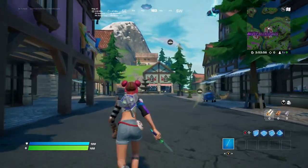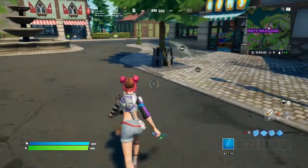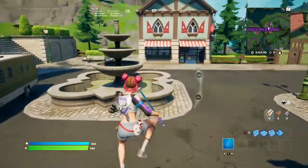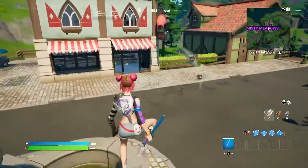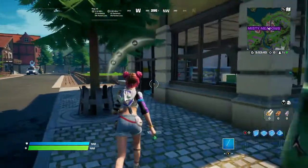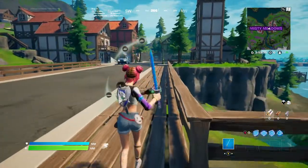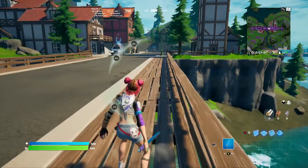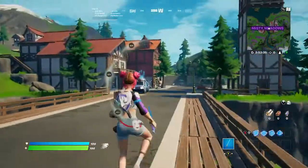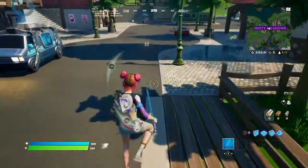Here we are with the Summer Sky skin in game. If you wear the back bling and the pickaxe together, the pickaxe actually comes out of the back bling, which is cool. The pickaxe is really clean and it's also a nod to Sky's original pickaxe and to Minty Coney Mouth, which is cool. Summer Sky looks really, really good in my opinion.